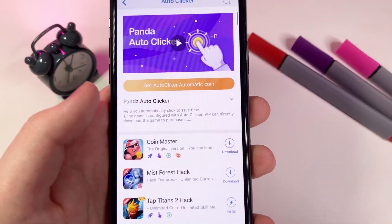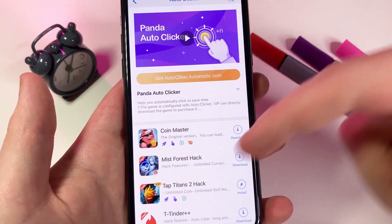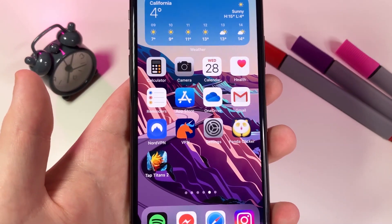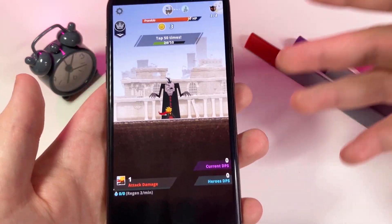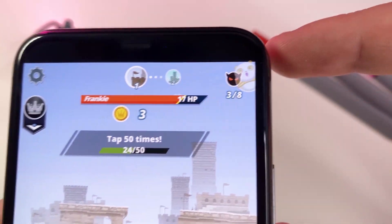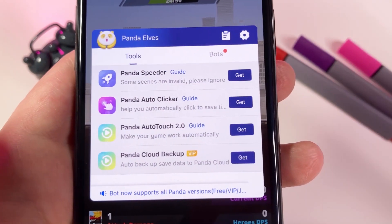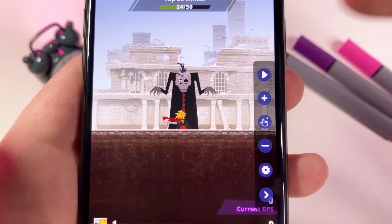So I'm going to show you guys in this video how to get this on your device. It's super neat. You can see all these different games that you can use it in. I downloaded one called Tap Titans 2 just to show you. This is the game and you can use the auto clicker — you get this little icon in the corner and you can click on that to activate all the different auto clicker functions.